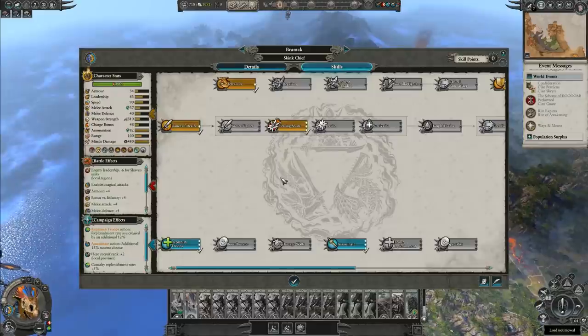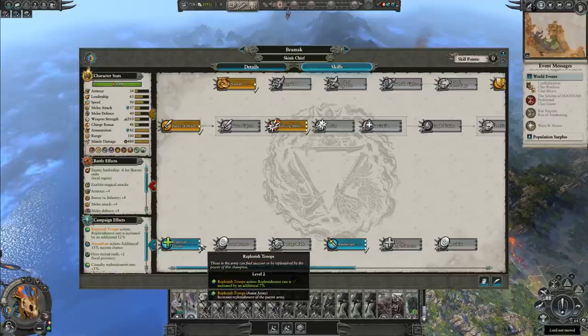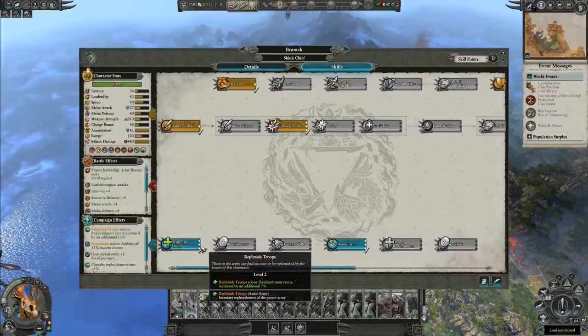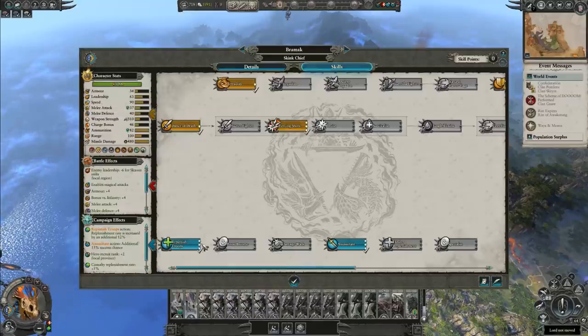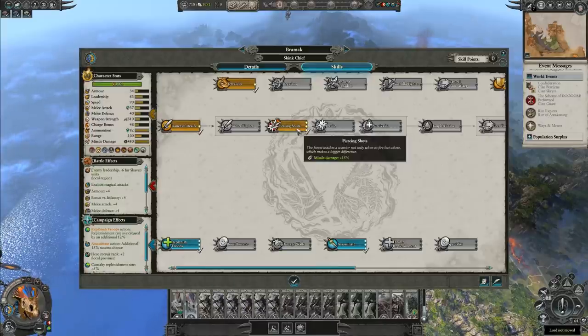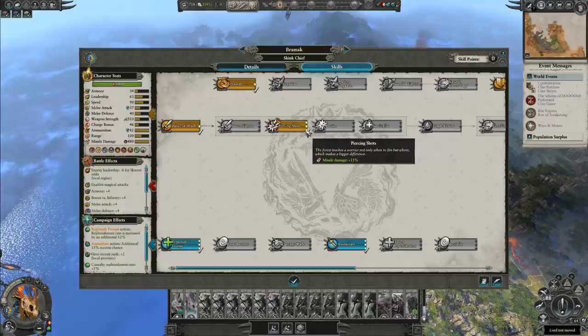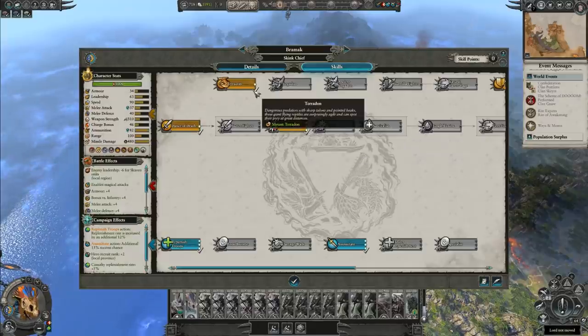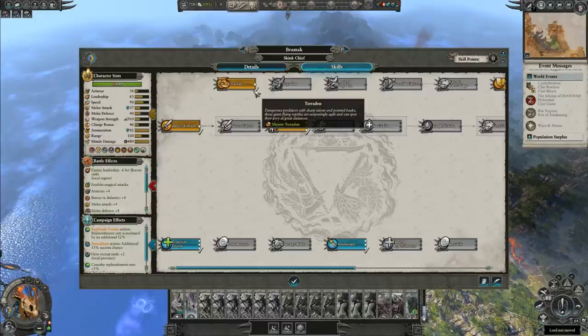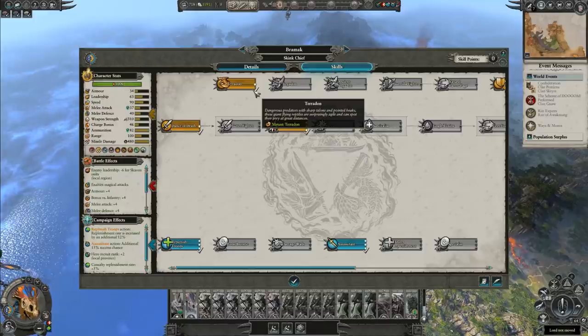As far as heroes go, here's our Skink Chieftain. You want to focus on Replenished Troops — get that maxed out as fast as possible. You'll only be able to max it out every four ranks. We're ranked 13, so we've just maxed it out probably last turn. I go with Piercing Shots and put them on a Pterodon. You can then put them on a Stegadon or an Ancient Stegadon, but Piercing Shots gives a nice 15% increase to missile damage. If you have him on a Pterodon, he can just fly above things and shoot them all day long — a huge, huge advantage. You don't have to worry about bringing him into combat until he's properly supported, so he's just a lord that's pretty much not going to get threatened.